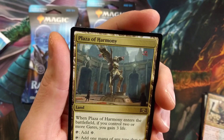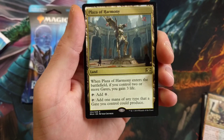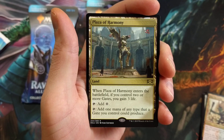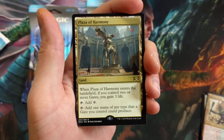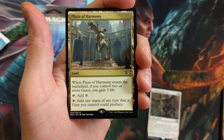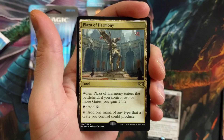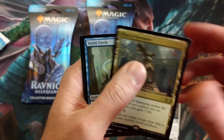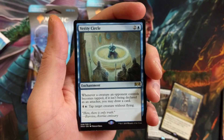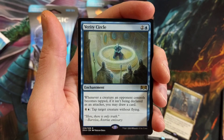Plaza of Harmony — that looked like it might be damaged but I think it's just the lighting. Plaza of Harmony: if you control two or more gates, you gain three life, and it taps for one mana of any type a gate you control could produce. Gate decks are taking off — you will see one on this channel very soon with a nice little twist to it. Verity Circle is bulk.